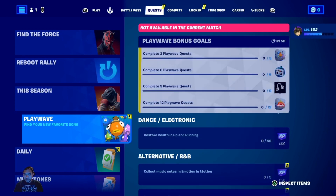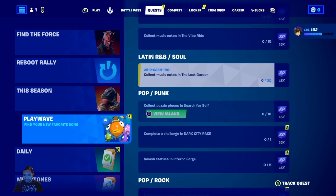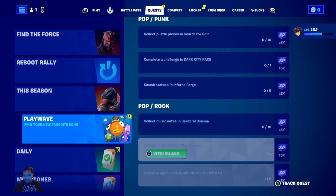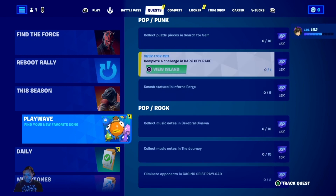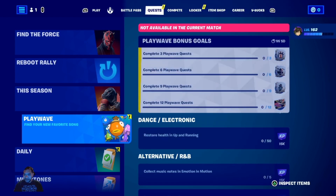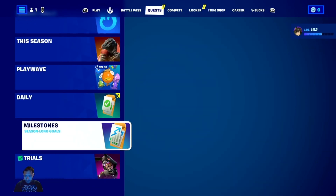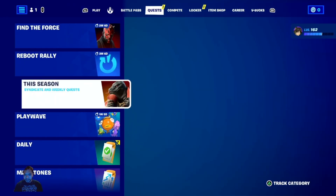A couple weeks ago they had a specific event — there's a particular island code we have to go to and go through all these quests. It looks like we have different genres: pop, rock, latino, R&B, soul. Complete three Play Wave quests, then six, nine, and twelve waves, and we'll get those particular emotes. I may end up playing at least one game.